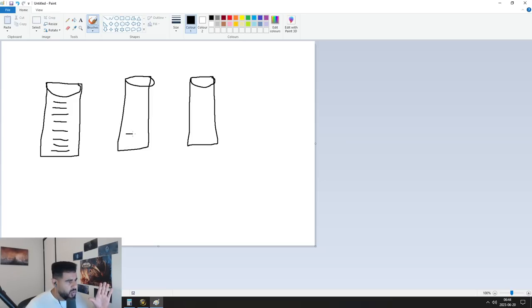Bucket number two is going to be your crit damage, and that's it. Your third bucket is going to be damage to vulnerable targets, and that is it — that's the entire third bucket.